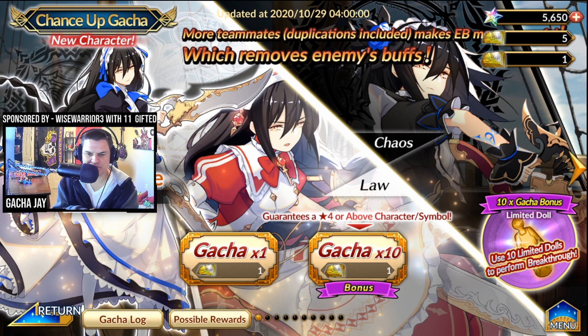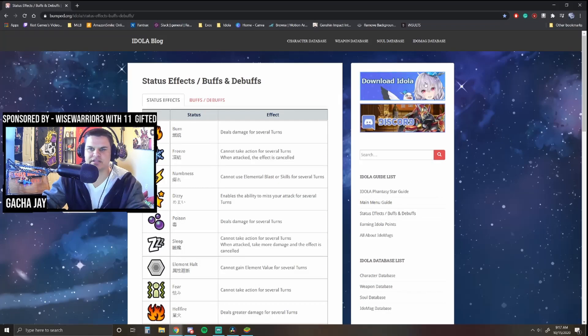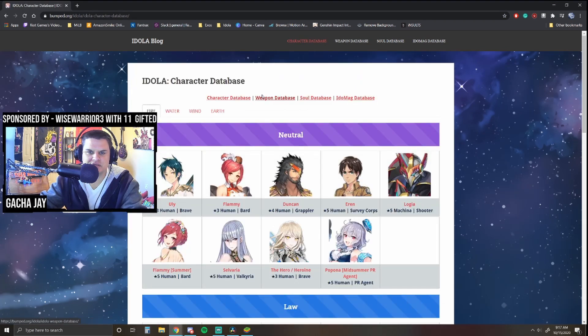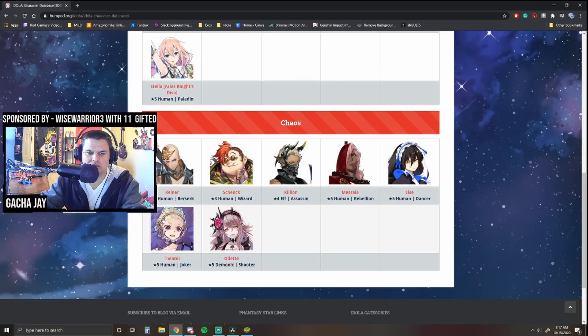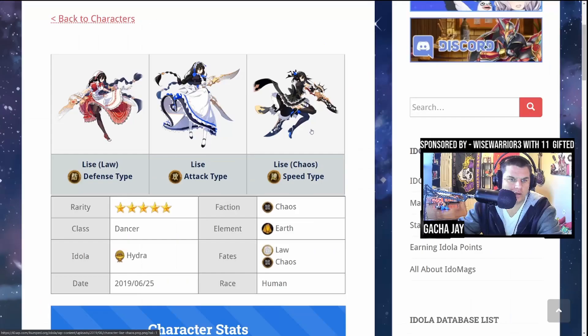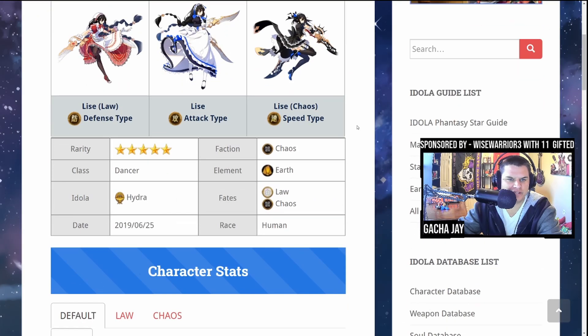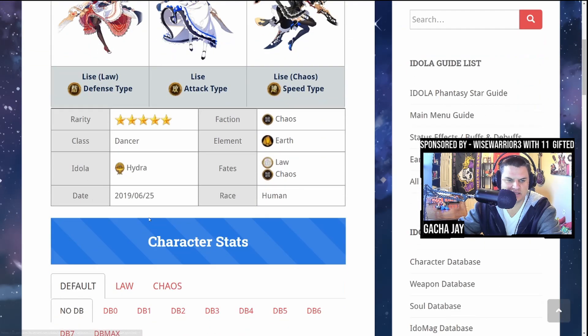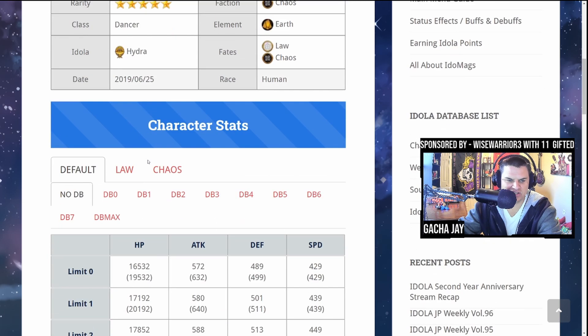Let's take a look at what her skills specifically are. We could idol her status effects and debuffs. Let's go to the Lise search in the character database, go to earth — there she is. Here we are with Lise: Law, Chaos, and General Neutral. She starts out as a Chaos, and we have the new Idola and Hydra which we can take a look at soon.